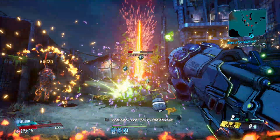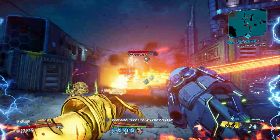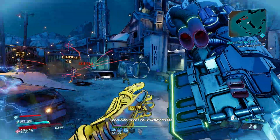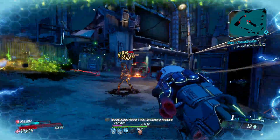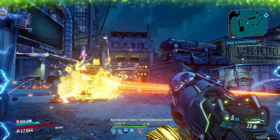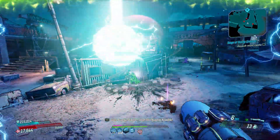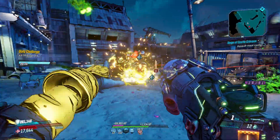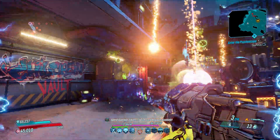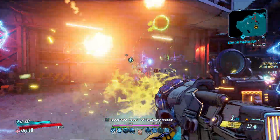It fires elemental tracer rounds that penetrate enemies, dealing splash damage and causing the heavens to open above them. Each pellet has a chance to summon a meteor that'll crash down to earth decimating the field. It's like 2012 and 2022, but you're the one predicting the Armageddon — not some Greek philosopher. And you have the means to summon it. Its effect will have you in awe, the constant crashing of exploding stars making you feel like you're in a disaster movie.